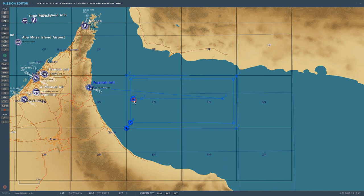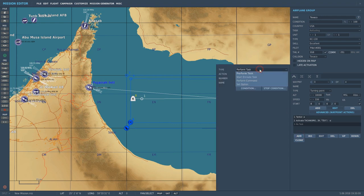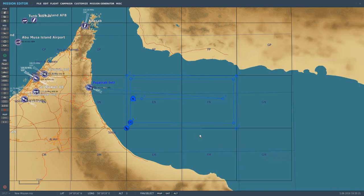So what he'll do is he'll get to this waypoint, fly out to number two, and at number two he'll start a racetrack between one and two until he runs out of fuel, then he'll go land. I cannot pronounce that airport. I want to put in another tanker — this one has the basket, so I want to give the A-10s the ability to refuel too. I want to practice with the A-10 as well, so I want to put a KC-135 in.